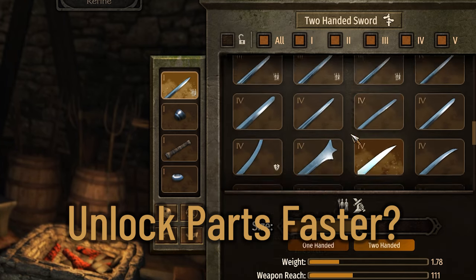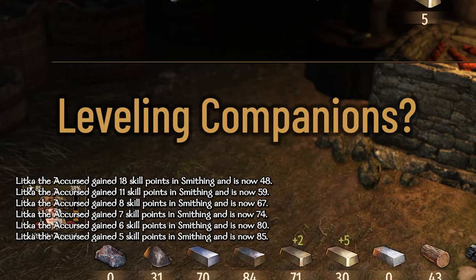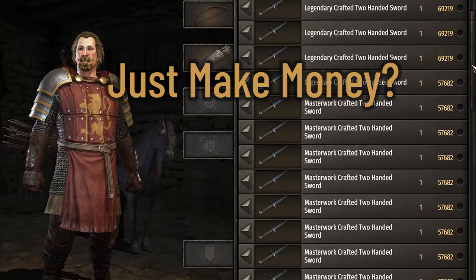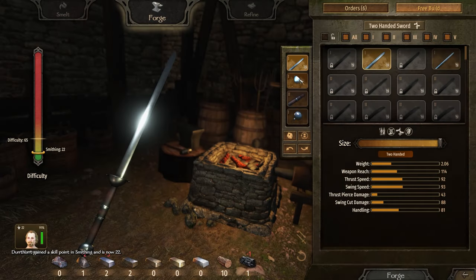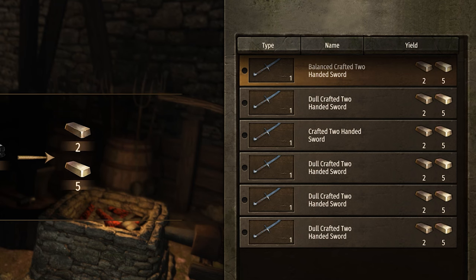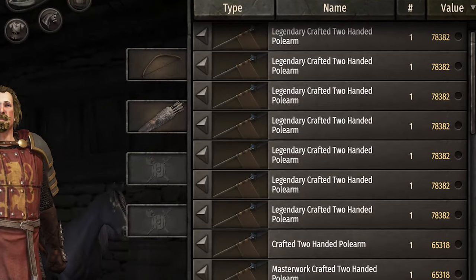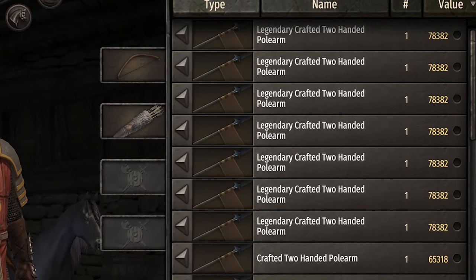Do you want to find out how to unlock the two-handed sword parts as fast as possible? Do you want to use smithing for leveling companions, or just use it for money? I have a smithing guide to help with all three. I'll show you which parts to use at each tier to unlock the rest faster, which weapons are best for leveling companions, and which parts and weapons are best for making money.